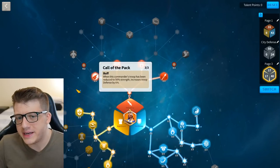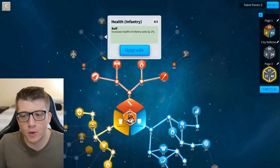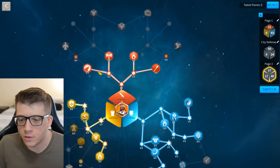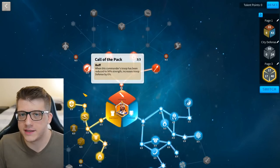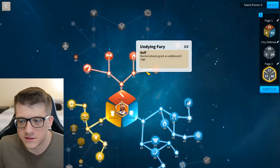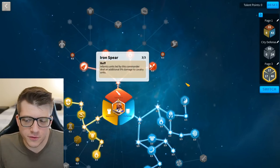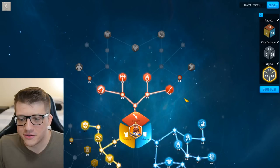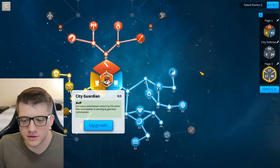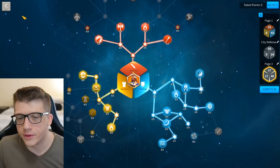For the wall build, we only go a little bit into the infantry tree, because on your wall you'll have a lot of other troops that aren't infantry, so bonus infantry stats won't do anything for the majority of your units. However, Call of the Pack does grant defense to all troop types, not just infantry — that's really important to grab. Normal attack damage and extra rage are for all units too. You have three points left over and there's literally no better option. This is, in my opinion, the best city defense build for Charles Martel.